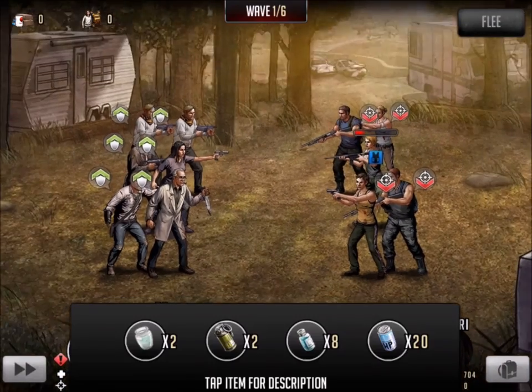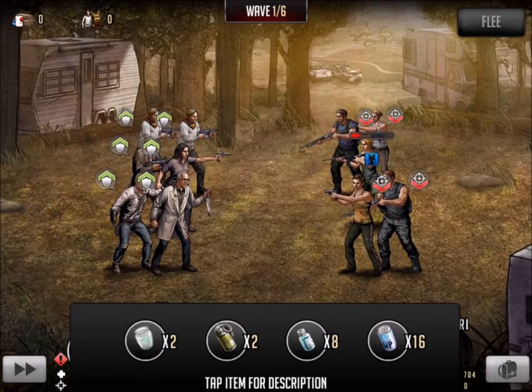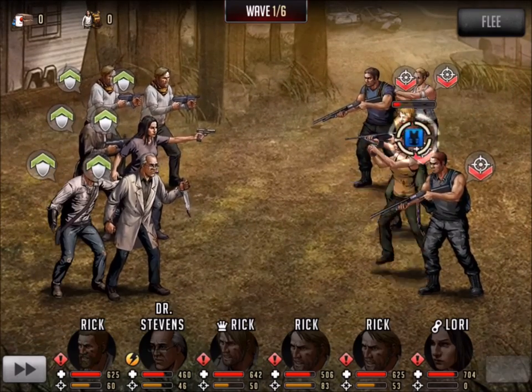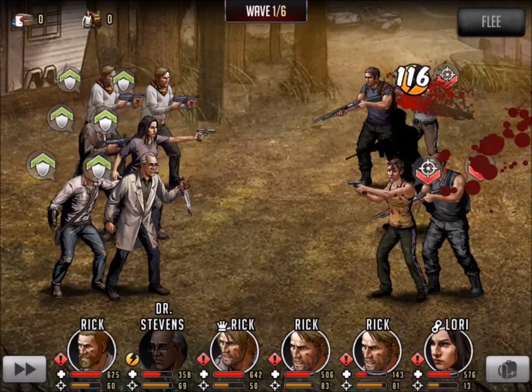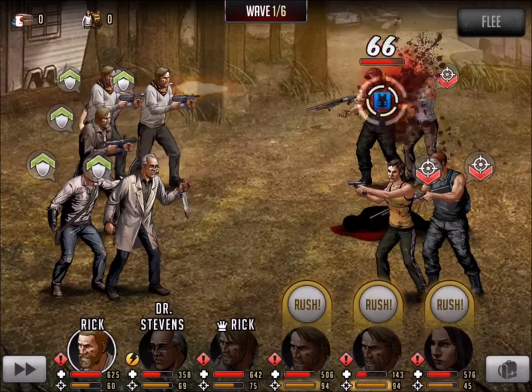I'm going to go ahead and set up the team. I decided to go with most of my A players here. Normally I have Michonne in there, but the matchup was not favorable, so I went with four Ricks and I brought a healer, Dr. Stevens, that I've been working on a little bit more. So four red and one yellow, which I think is a pretty solid combination because you can see some of the matchups early.